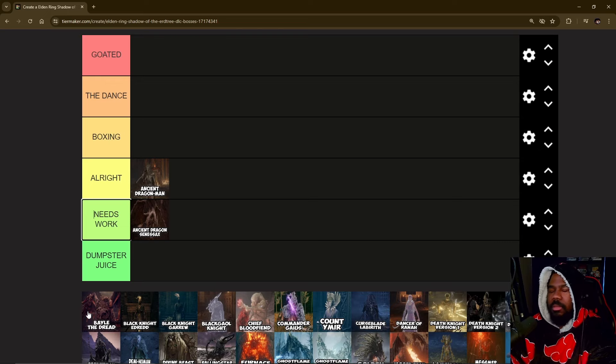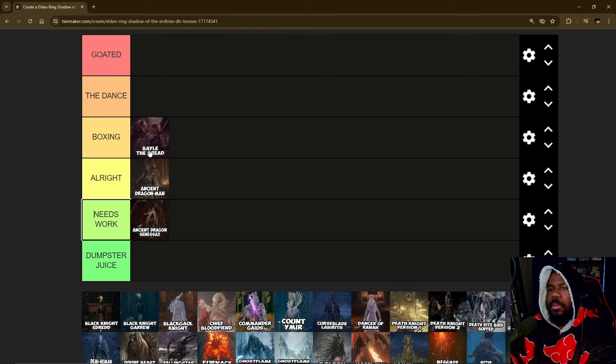Now the Bale boss fight — thematically spectacular, great, especially if you're doing the side quest with Egan. Bale curses you, all of that — solid. As for the fight itself, I do think the health pool was mad large. The fight itself wasn't as fun as fighting Dragonlord Placidusax, which I still think is the best dragon fight in a FromSoft game. I'd probably put Bale in B-tier — nice moves, but chasing him down a lot is a big issue for me.